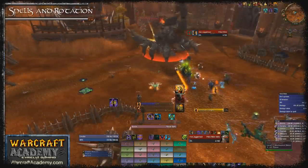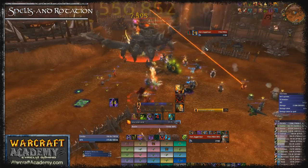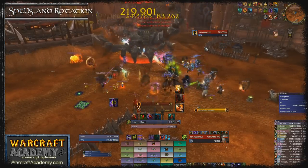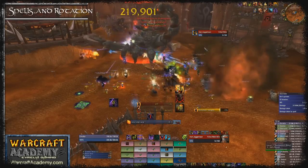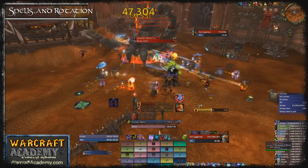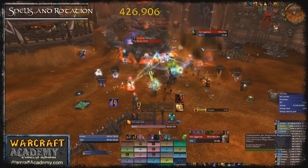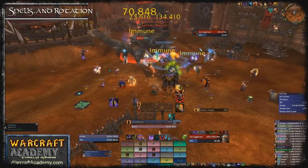The reason Incinerate is a better use of Backdraft is because it only consumes 1 stack of Backdraft and also benefits a lot from the reduced mana cost. You'll find that you run out of mana single target if you cast too many Incinerates without Backdraft up. However it's not always a bad idea to cast Chaos Bolt with Backdraft — if you need to burst a target down quickly a Backdrafted Chaos Bolt can be the best option, or if you have intellect procs about to expire and need to cast as many Chaos Bolts as possible.